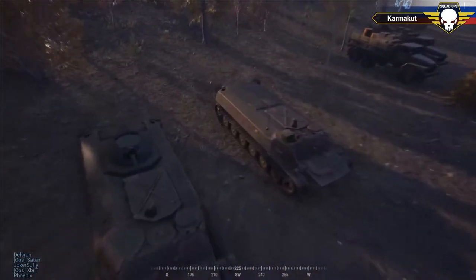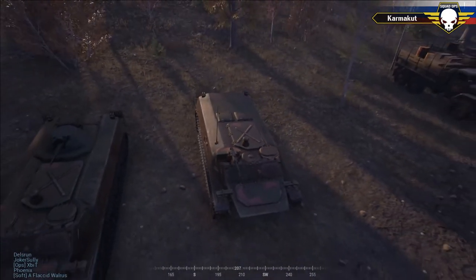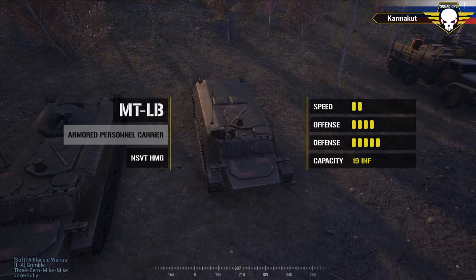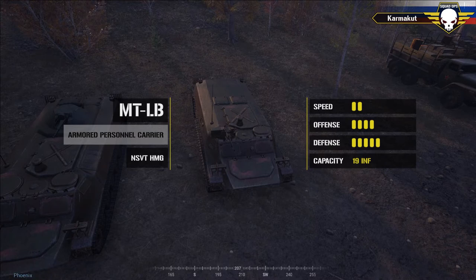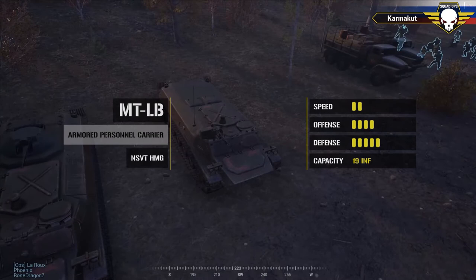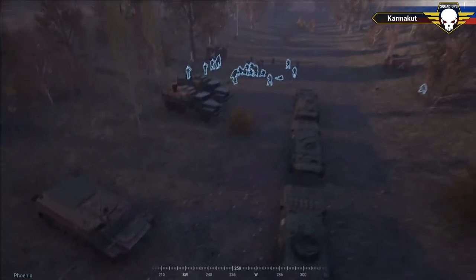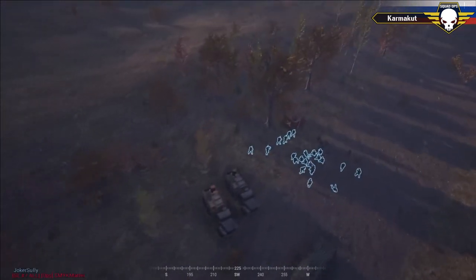The second armored asset the Russians get is the MTLB — a weaker version of the BTR, not holding up with the same amount of armor. It still has a weaker defense but carries a very effective weapon and is utilized for light fire support and transport. One key note: this vehicle is extremely loud. You cannot sneak these things across the map. It'll be interesting to see how Expert decides to utilize this vehicle knowing that it's extremely loud.